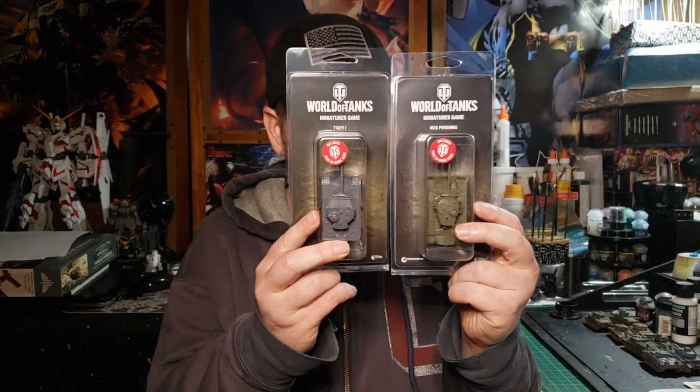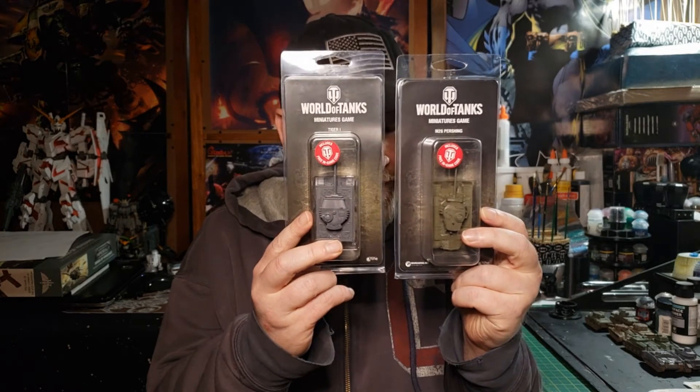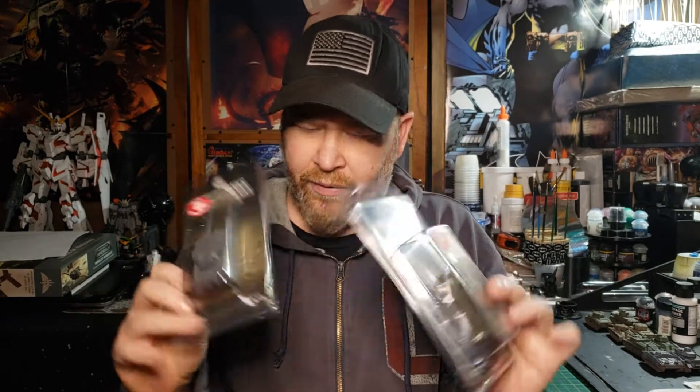Hey guys, Zero here again with another Wargaming Wednesday. Today we are looking at some expansions for the World of Tanks game that I picked up recently. We're going to look at the Tiger 1 and the M26 Pershing. They're pretty cool little expansions — I picked them up because I really wanted the Tiger, and I knew the Pershing was probably one of the only other tanks that could handle it. Let's get these over to the table, crack them open and see what comes inside.